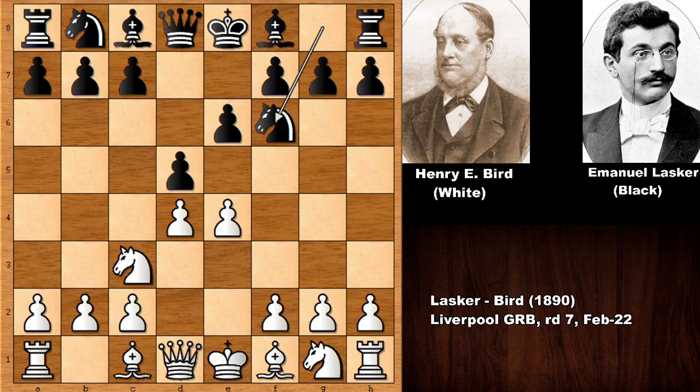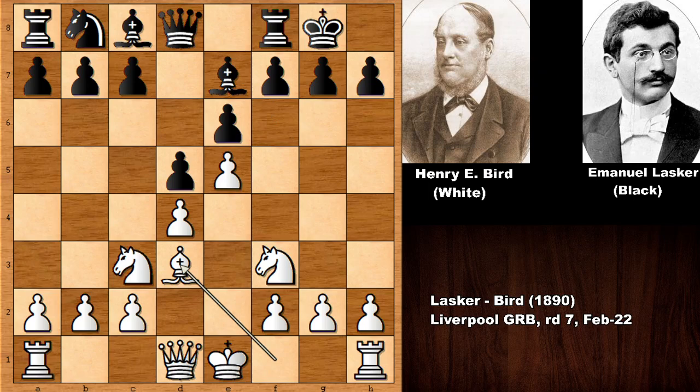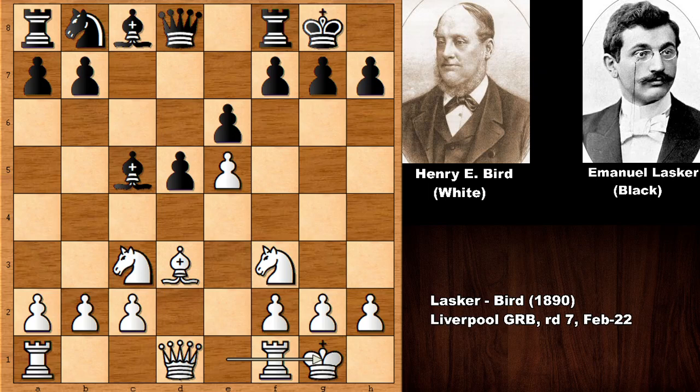d4, d5, knight to c3, knight to f6, bishop to g5, e5, bishop to e7, exchanging and now after castling, advancing. Lasker is defending the bishop, developing the bishop and c5, which is pretty ordinary. d takes on c5, bishop takes on c5, and Henry Edward Bird castled.